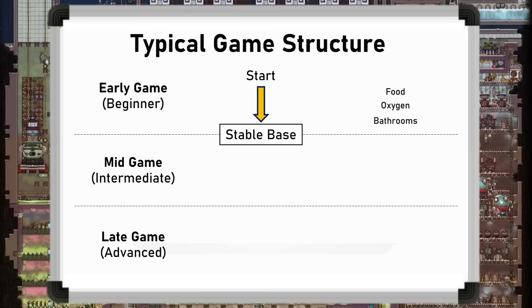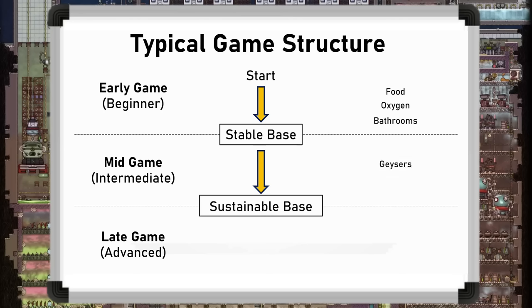The main goal in the mid game is to make a sustainable base. Usually this means solving the problem of running out of resources, commonly algae and coal, as well as solving the inevitable heating problem. This leads to finding and taming geysers and working towards steel and plastic to make cooling systems.